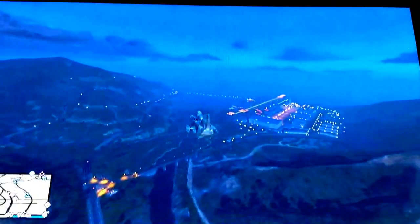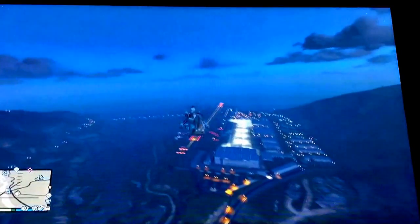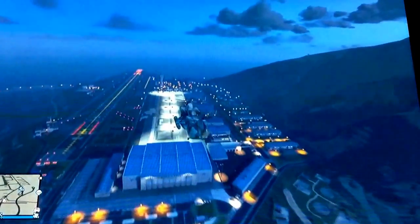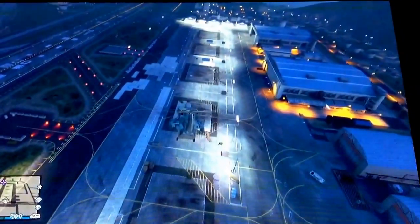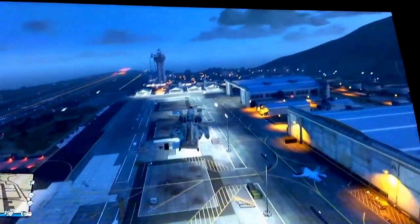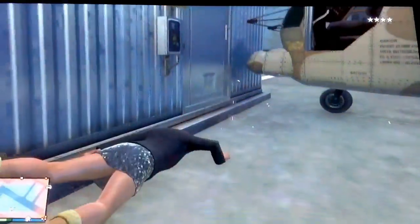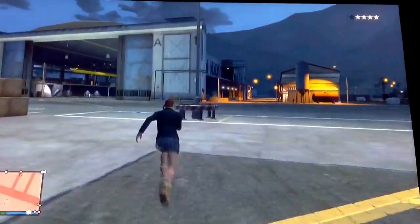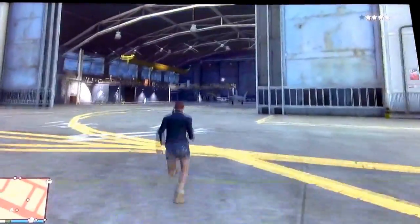This next one is the military base. You can probably see it right now — they've got tanks, airplanes, jets, helicopters, every single thing you can imagine. On the map it's right here — it's actually called Fort Zancudo. That's about it for the overview, and I'm going to try to get into a jet, though I'll probably fail. Let's go get the one in this hangar if this tank doesn't blow us up — you can get tanks, everything you can imagine.